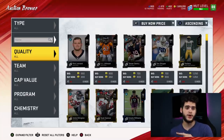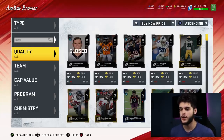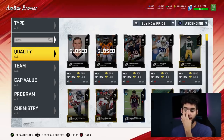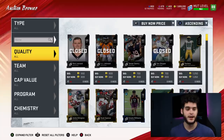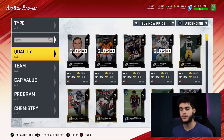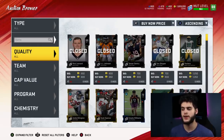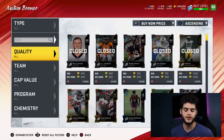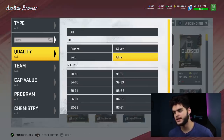Number eight on the list doesn't have a card in the block yet — the new MUT10 card. I'm a big proponent of powering up MUT10 cards. Bo Jackson could be powered up to a 90 overall without his full card — one of the best running backs in the game. Patrick Willis powered up to an 89 overall middle linebacker. Randy Moss at 90 overall, Michael Vick 90 overall quarterback. Every new MUT10 card that comes out should definitely be in your consideration, so number eight is the new MUT10 card coming out this Friday.